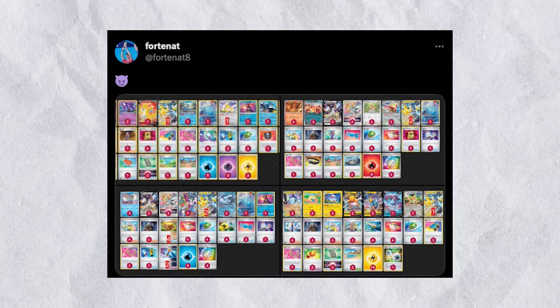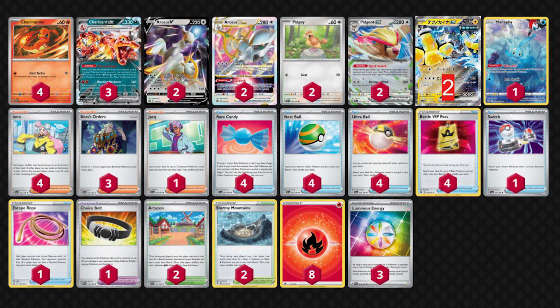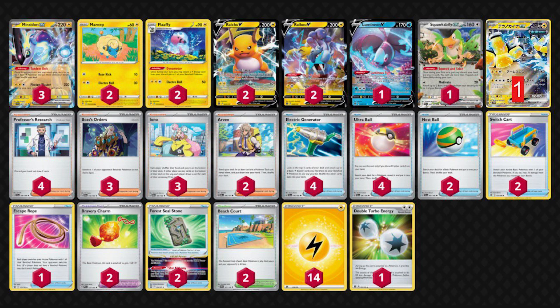Twitter user Fortinet8 shared quick draft decklists including Iron Hands EX. First, a generic Lost Zone Kyogre list slots in Iron Hands EX over Raikou EX, since Lost Zone has Mirage Gate to quickly accelerate energy. Next is a Charizard ex deck with Luminous Energy for Iron Hands, since Charizard can accelerate 3 Fire Energy anywhere and Pidgeot can search out Luminous Energy. There's also a Chien-Pao Baxcalibur list with 2 Iron Hands and 3 Luminous Energy, potentially using Earthen Vessel to search out Basic Lightning Energy, and finally a simple Miraidon list with Iron Hands added in, which could additionally use Raihan for more energy acceleration.